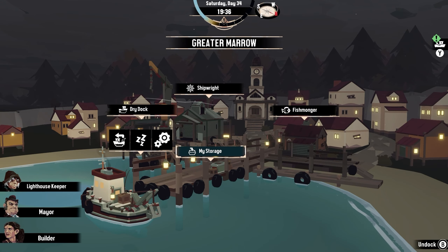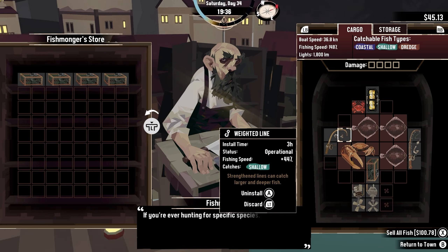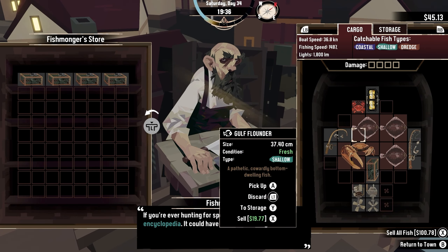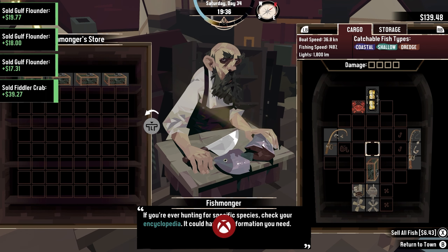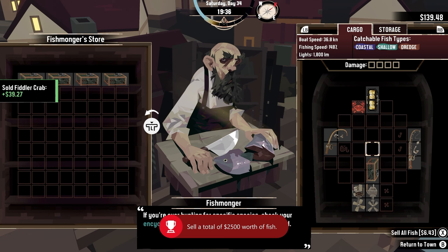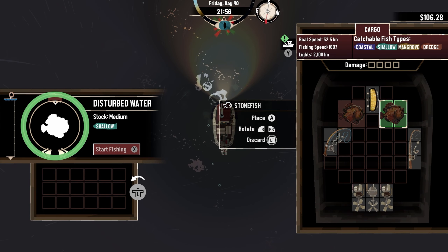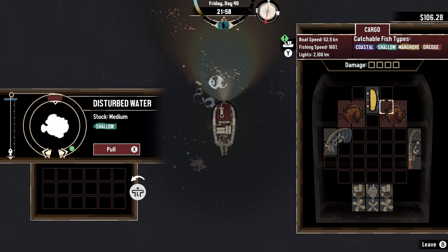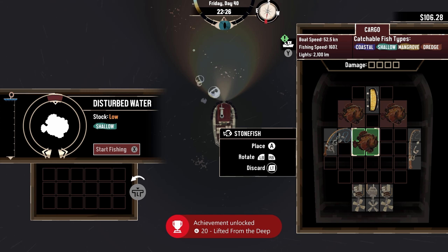The number one way to make great money is to sell a lot of fish. I was able to collect enough fish and sell them to accumulate $2,500 overall, which gave me the achievement, Lives for Profit. After using my fishing rod to catch 250 fish, I got the achievement Lifted from the Deep.